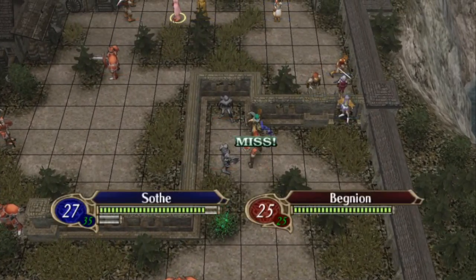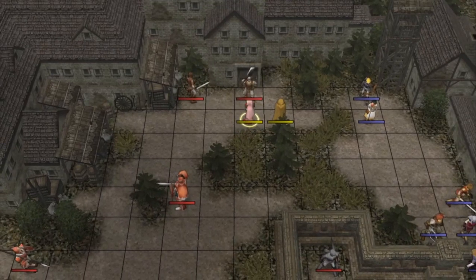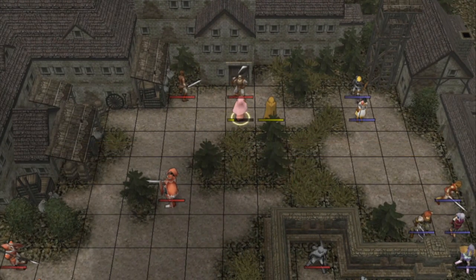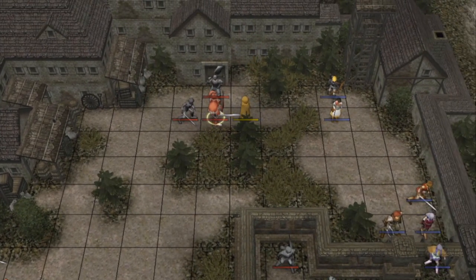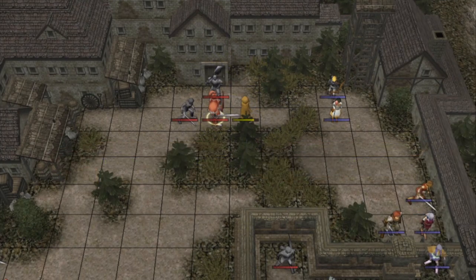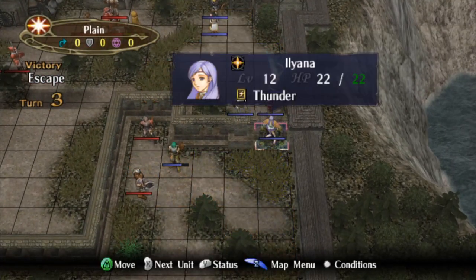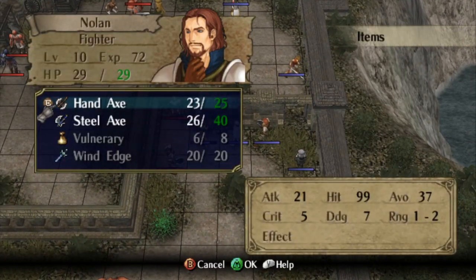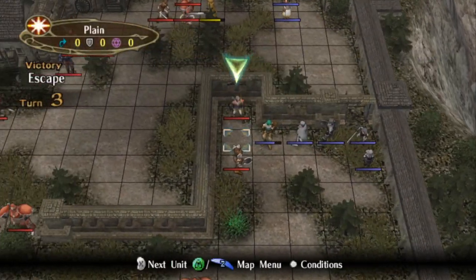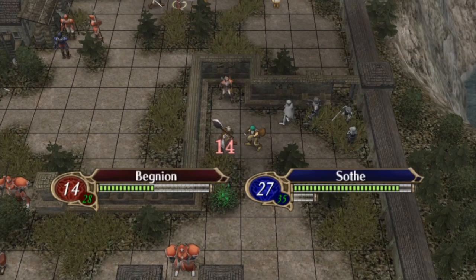A soldier comes for Soth and we're able to take him out — Ilyana would be in range to finish him off should he survive, but in this case Soth takes him out clean. This is another escape map and we just need to escape with Micaiah alone. We're moving her towards the bottom of the map where the escape point is, setting up a shield formation to protect her because at this point just about anything can kill her very quickly. From here on we just need to protect her as best we can.